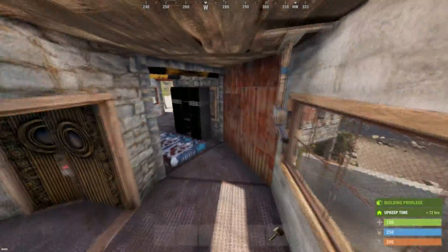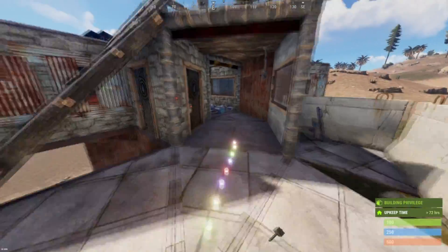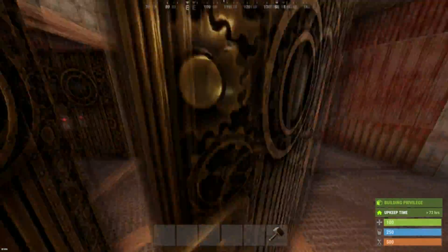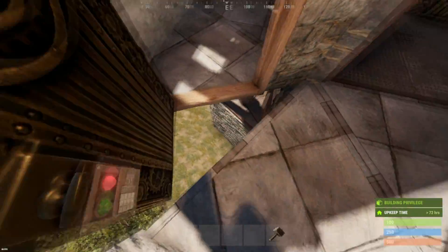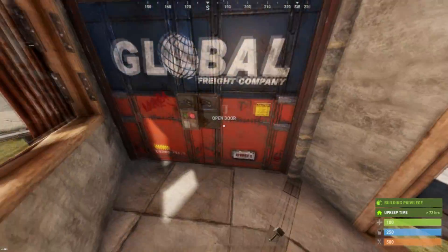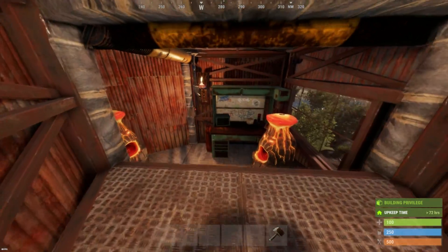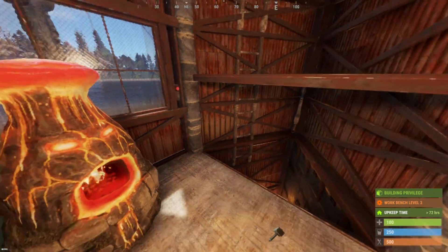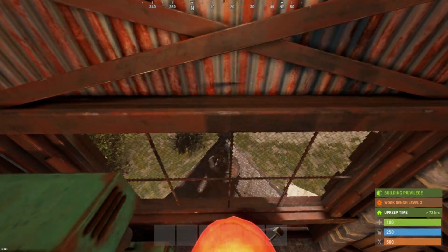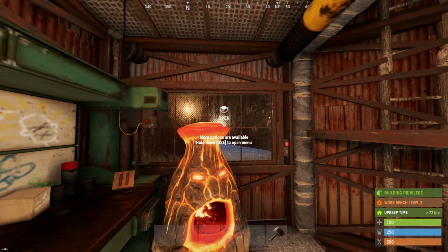Heading through the corridor we find the same layout mirrored on the other side. This door leads towards the shooting floor, where the gaps allow you to spot people who are hugging the base. This garage door leads into the core of the base. Down here we find the main living space - notice how those undrainable traps guard the entrance. Behind those windows we find garage-stored protected auto turrets, and those garage doors can be opened and closed through the wall.